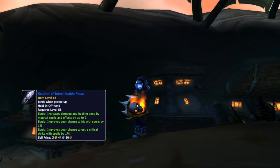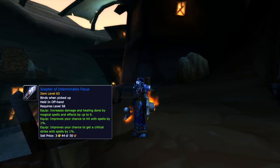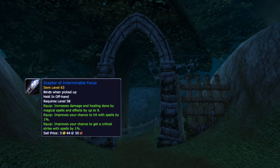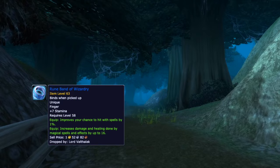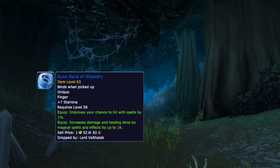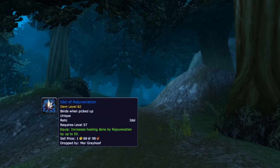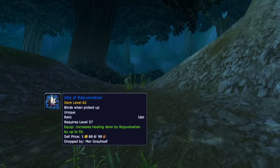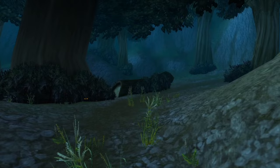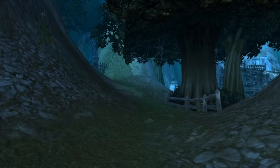For example, the Scepter of Interminable Focus, a caster offhand giving 9 spell power, 1% spell hit, and 1% spell crit — this will likely not be replaced until the Twin Emperors in AQ40. Totem of Rebirth, a totem reducing the cooldown of your rebirth by 10 minutes. The Rune Band of Wizardry, a ring with 1% spell hit, 16 spell power, and 7 stamina. Idol of Rejuvenation, an idol increasing the healing done by your Rejuvenation spell by up to 50 — it is the best-in-slot Healing Idol for Rejuvenation Healing and the best-in-slot Restoration Druid Idol until the Idol of Life from AQ40. It could be useful having a few people in the guild completing their quest chain just to be able to summon these bosses.